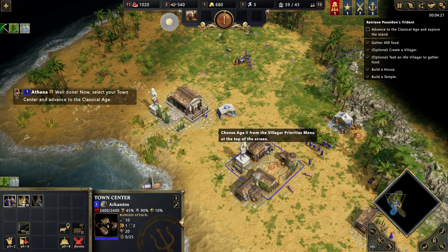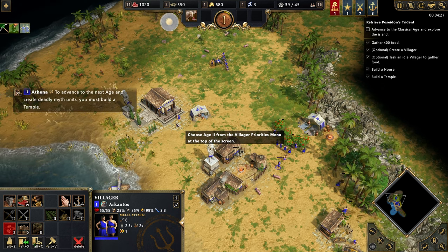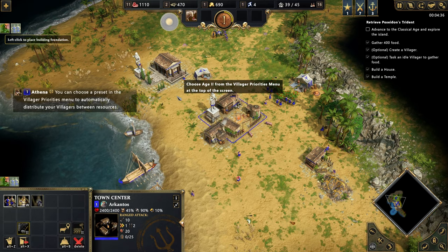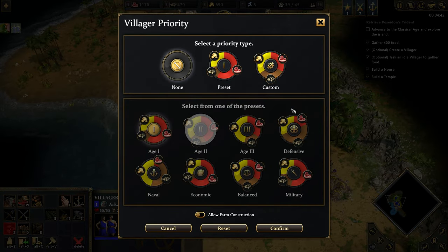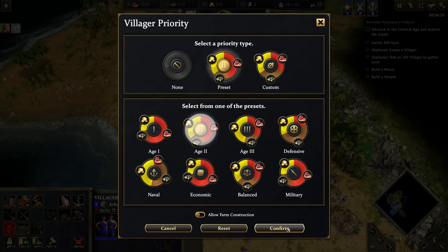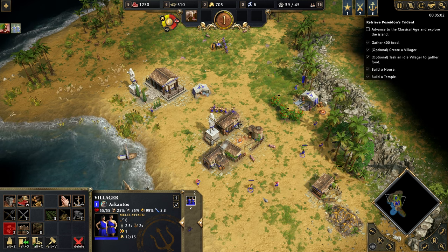Now select your town center and advance to the classical age. To advance to the next age and create deadly myth units, you must build a temple. You can choose a preset in the villager priorities menu to automatically distribute your villagers between resources. That's interesting that they are lowering the floor for people to get into RTS - if you don't know how many people should be where, you select this and it handles it for you.